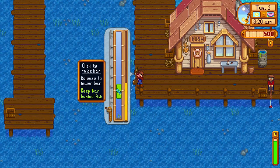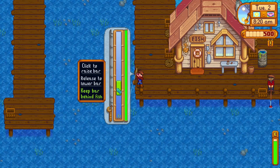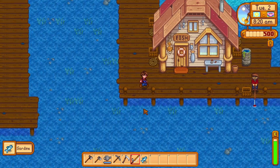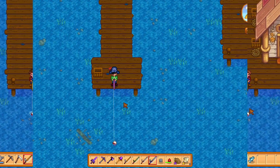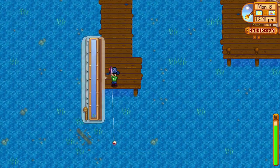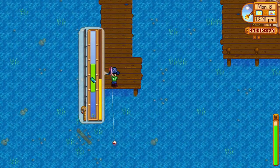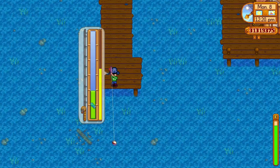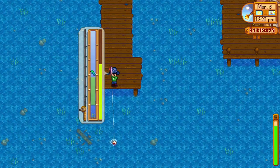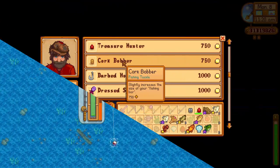When you manage to hook a fish the mini-game starts. It contains a movable green rectangle that indicates the area of effect for the fishing line. You need to keep the fish always within the green rectangle until you fill up the progress bar to the right. The green rectangle increases in size with a higher fishing level — at level zero the bar size is 96 pixels, increasing by 8 pixels per fishing level.